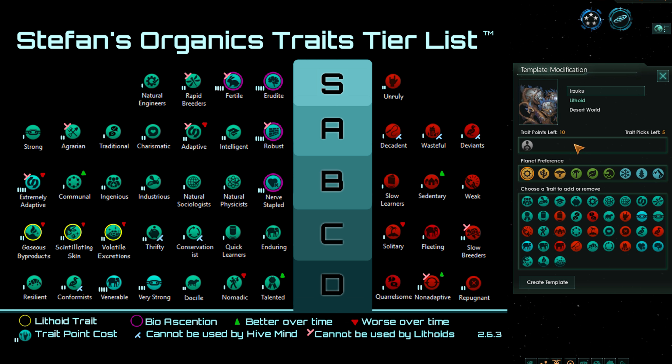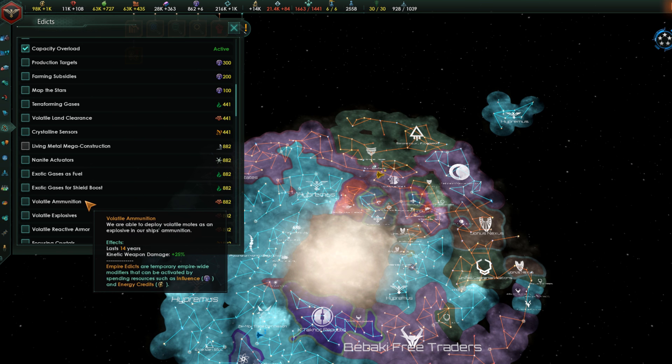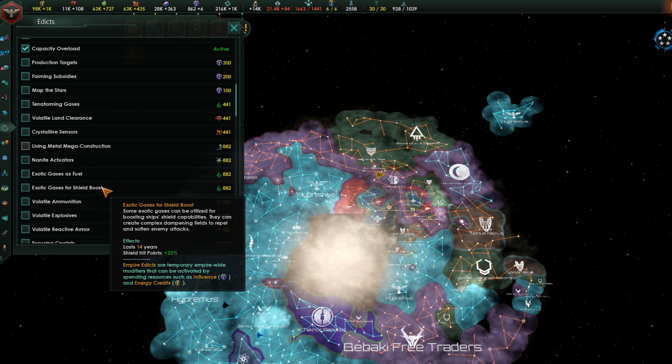Moving up to C tier, we see traits that are quite a bit more powerful but still really niche and should be used in very specific scenarios. Three of those — Gaseous Byproducts, Scintillating Skin, and Volatile Excretions — are exclusive to Lithoids and all produce extra strategic resources per pop. For example, Volatile Excretions produces 0.01 Volatile Motes per pop per month for 2 trait points — effectively one strategic resource every 100 pops. This is only worth it for those early strategic resource edicts that can substantially increase fleet power when going to war early.